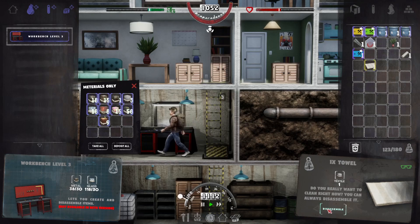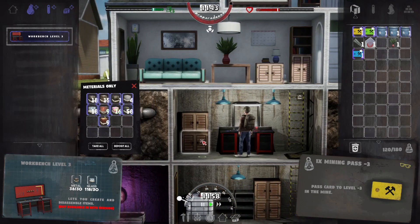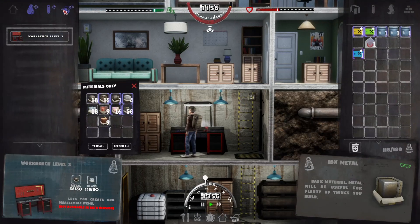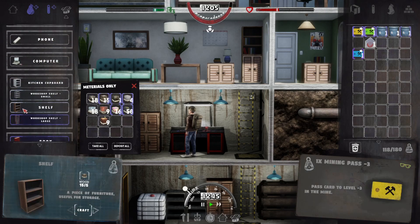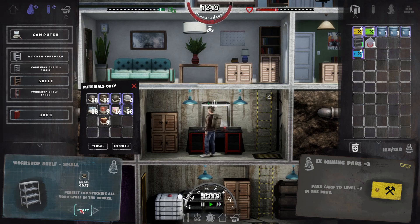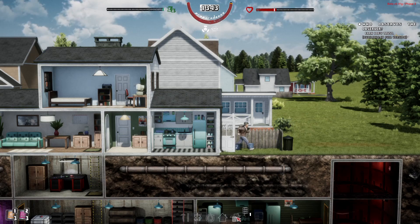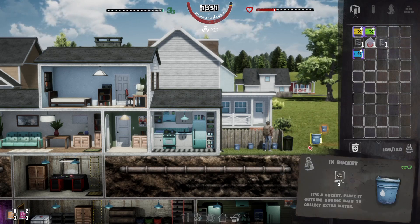Let's take this towel apart because we don't need that, and take this phone apart too. We've got so much of that - that is crazy. Let's see if we can make some workshop shelving. Workshop shelf small - there we go, let's make two of those. We'll see if we can put them down there and then go to the farm. I've got the buckets on me - that's why I'm weighing a lot. I've been carrying around three buckets - well done, Pin.